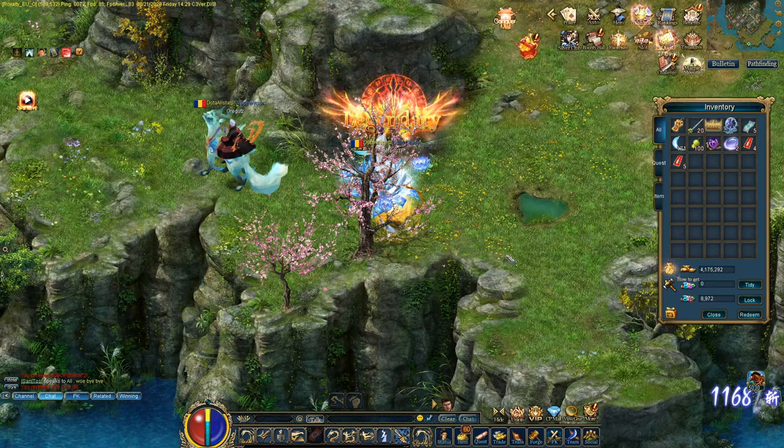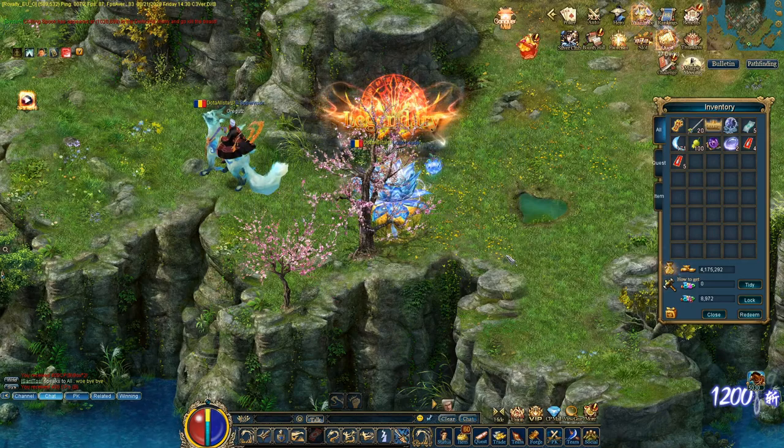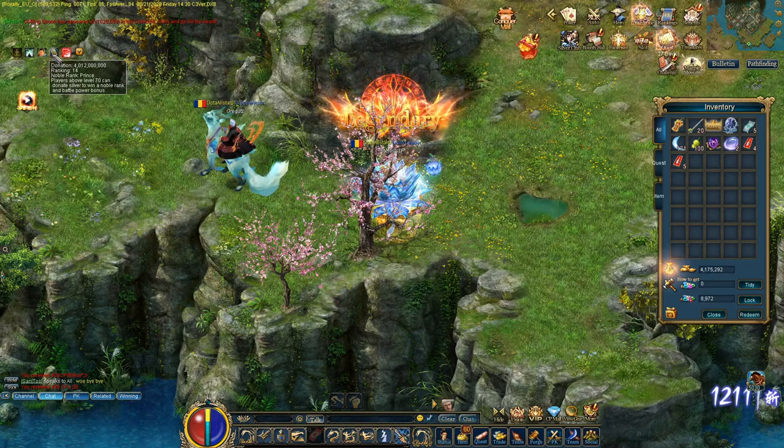For me personally this is one of the worst bugs that happened in Conquer. Why? Because technically if a person has 100 characters and every single character has 800 CPS, you have one try each. From my testing there is at least a 50% chance that you get the higher CPS or lose them. So with 100 accounts at 800 CPS each, that's 80k CPS — with a 50% chance you get 40k CPS on your main account, which is like 2 billion donation.